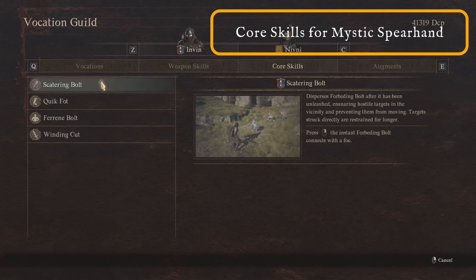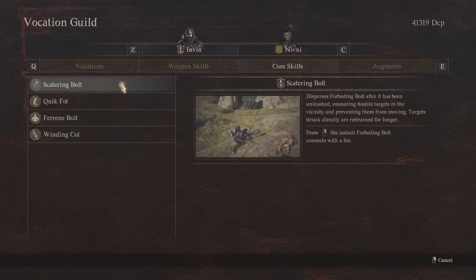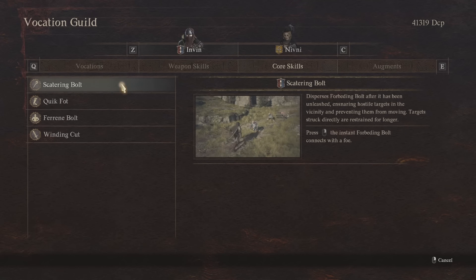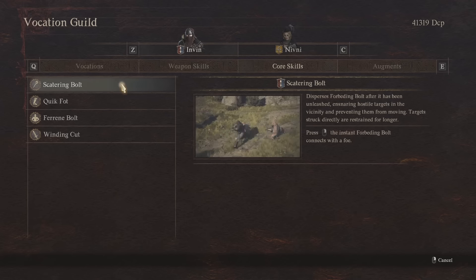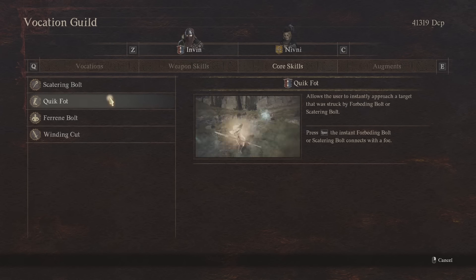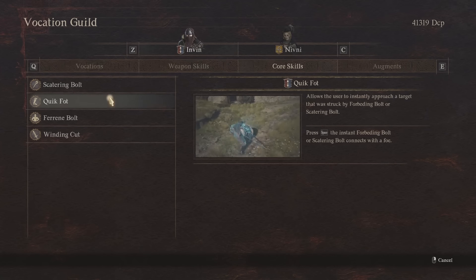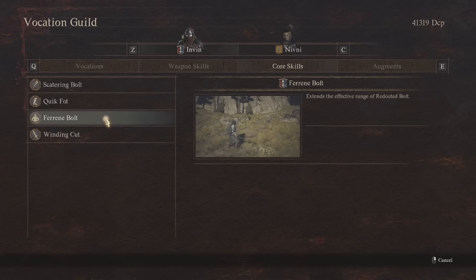On the core skills front, you want to use Scattering Bolt — your Forbidding Bolt right-click attack — which scatters to other enemies and allows you to stun multiple targets in a group. Really good for Goblins, Hobgoblins, camps of small creatures, and also against Harpies. Quick Thought will then allow you to teleport to stunned targets, giving you fantastic mobility in the fight. Ferrying Bolt extends the effectiveness of the Redoubted Bolt, giving you almost a ranged stun attack, and you can fire the bolt as many times as you want, causing knockback against weaker foes.